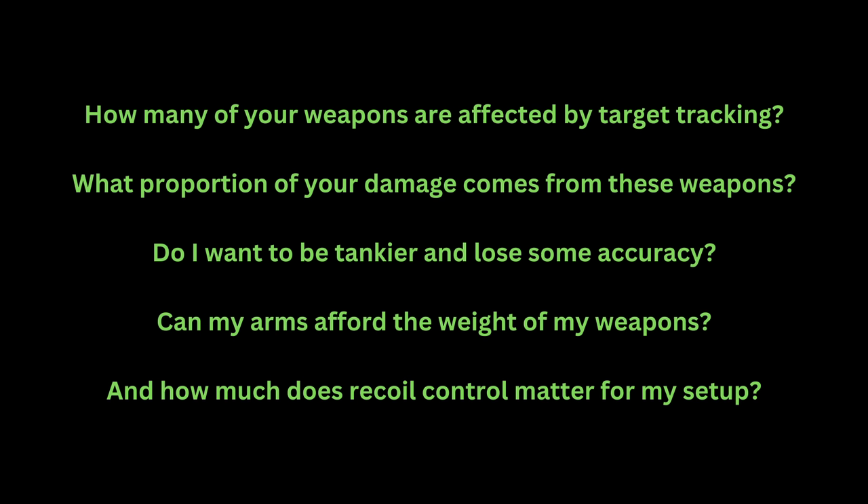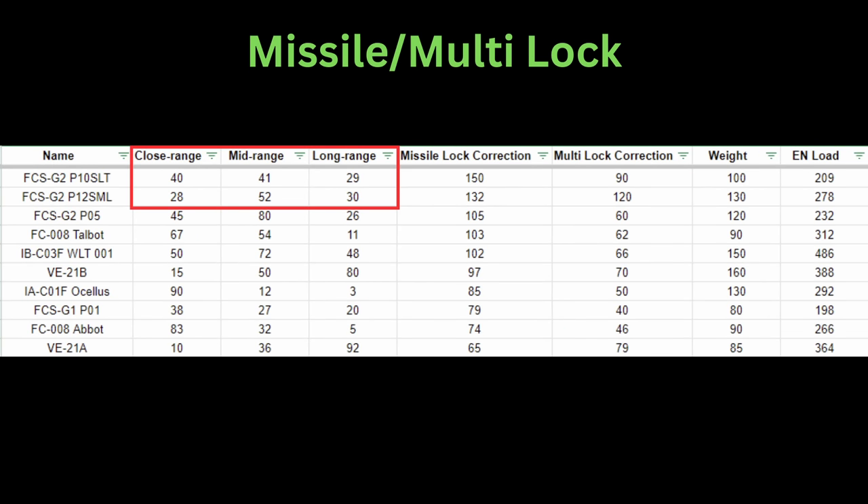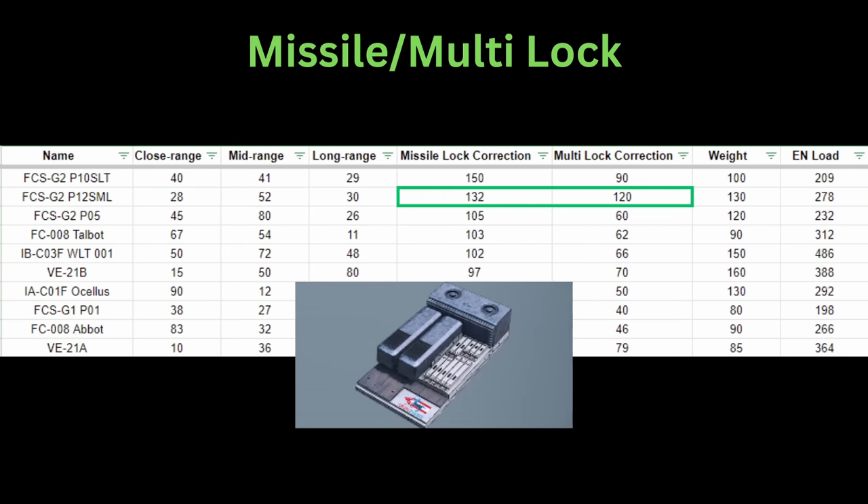This is a far better way to approach the problem than saying 140 total value is enough. Now that you know how target tracking works, let's take a look at FCS choices. If the only thing you bring are missiles or other homing weapons, there's no point looking at the close, mid, and long range assist. Therefore, your main options are the P-10 SLT for missile lock correction, or the P-12 SML if you utilize the multi-lock missile feature.